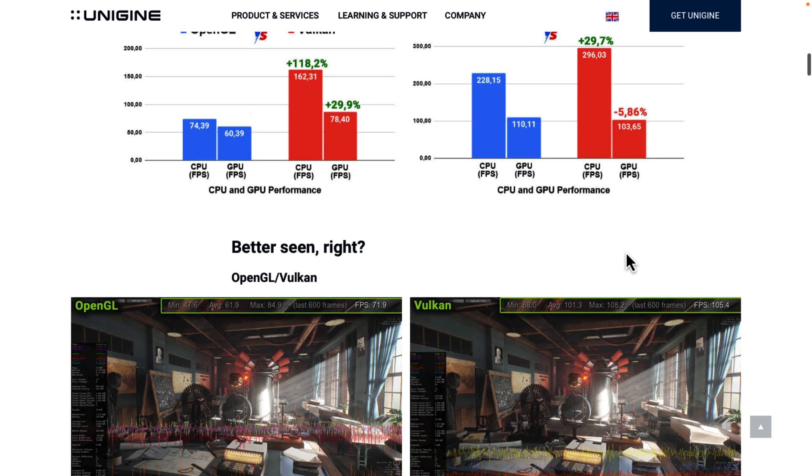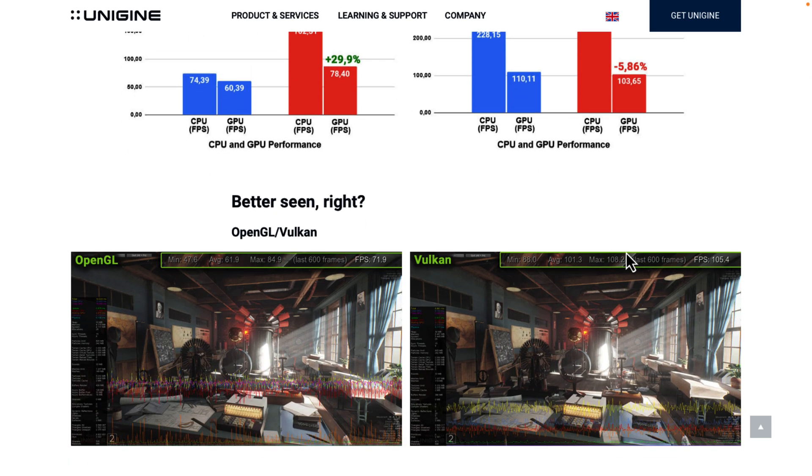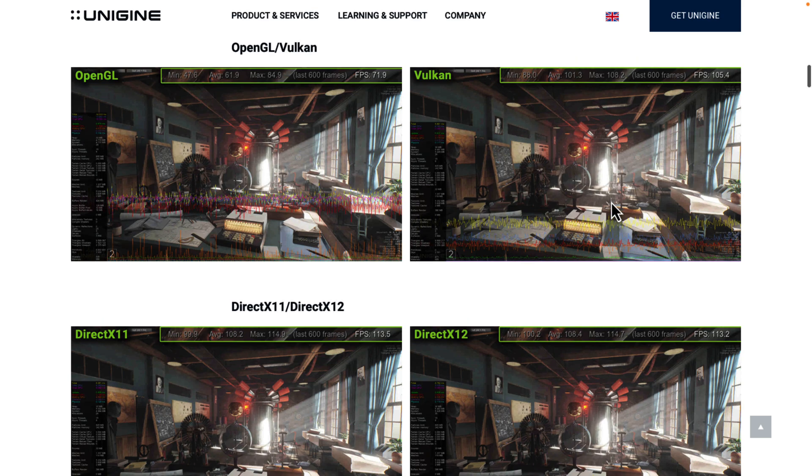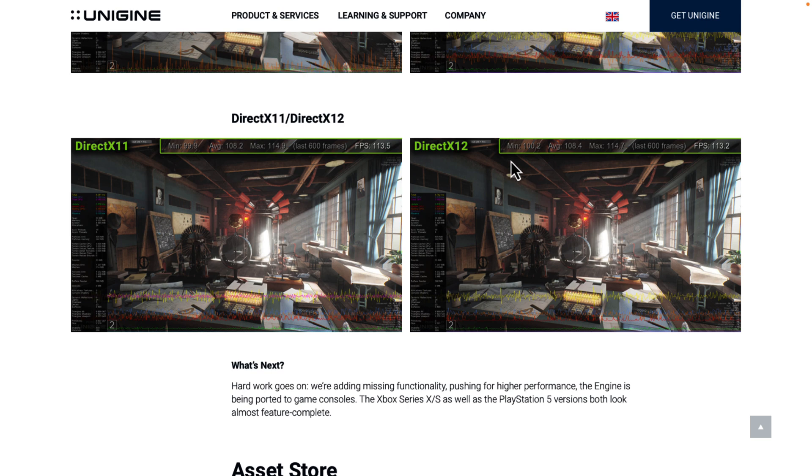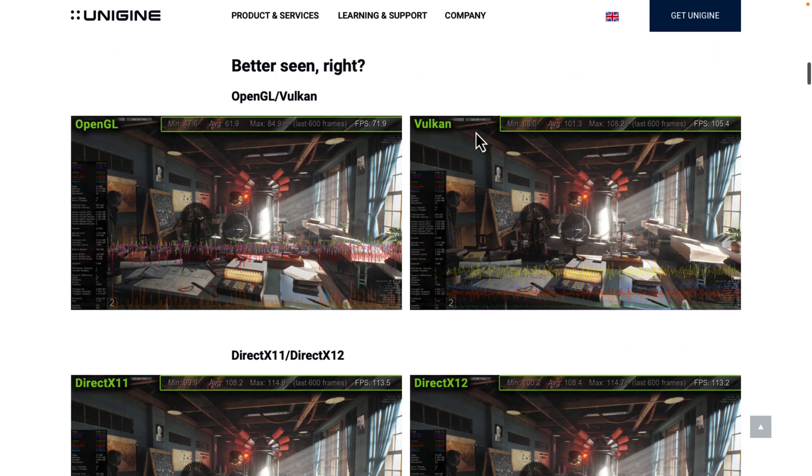These are still early results, but looking at their own internal benchmark numbers: minimum frames per second went from 47.6 up to 88, average went from 61 up to 101, and max went from 84 up to 108. So using the Vulkan renderer gives you a huge boost. With DirectX 12 you're seeing basically identical frame rates compared to DirectX 11 — not really a huge jump on that side. But the Vulkan performance gain is gigantic.